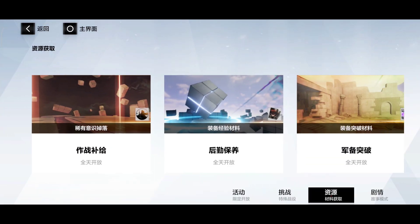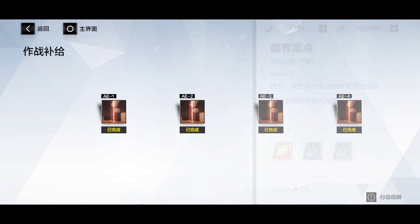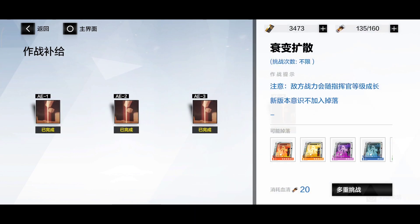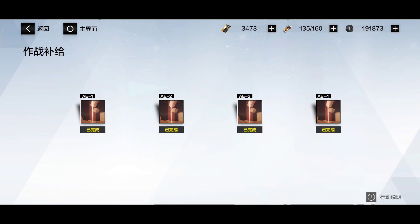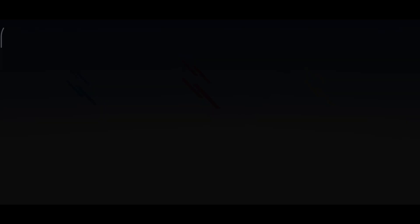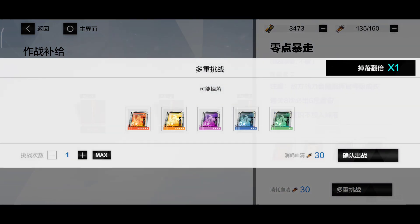Well, on to more advanced stuff. Once you pretty much get the hang of how everything works and where everything is located, you will pretty much come here. These are the farming stages — in this case this is the memory farming stage. As you progress you will unlock them one by one as you play the story.